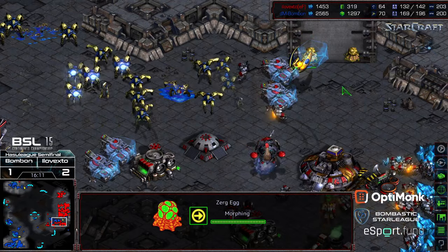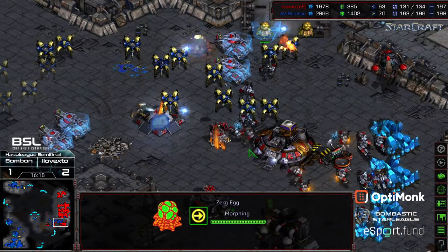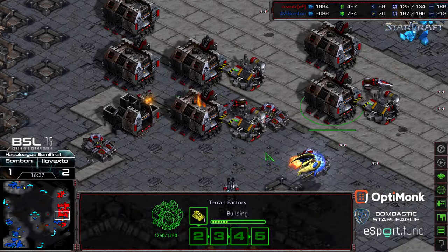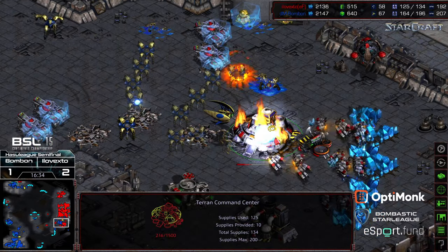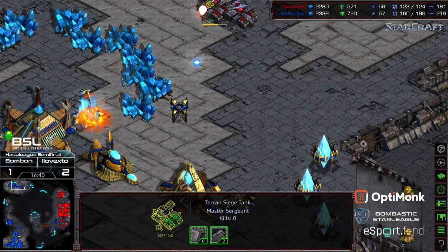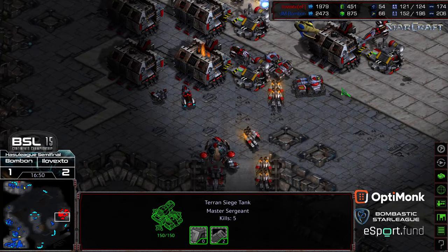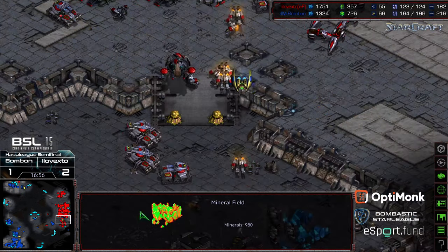Does he have energy to drop a couple more stasis? That line of siege tanks — it looks like he's hunting them with a lot of arbiters because he had them out so early. Great stasis as BonBon comes crashing into the natural with a glut of troops. Arbiter gets wiped out but doesn't make a difference because everything is breached here. xto needs to pull troops back from the north to defend — currently just plopping down a bunch of factories and hoping that factory production will be able to evict BonBon. He's going to end up losing his natural expansion — down to two mining bases.